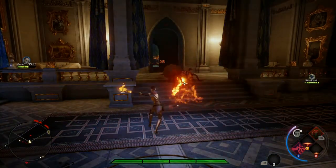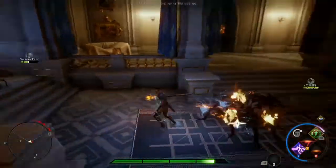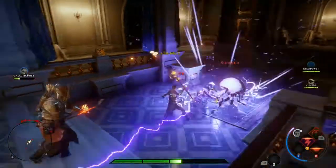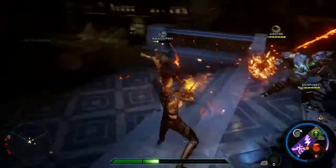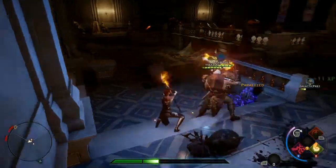You start with three basic classes: a mage, an archer, and then the sword and shield guy — a dwarf. Each of these classes can be leveled up. I think there's 10 or 12 total. And you level up really quickly, so you get a lot of XP.